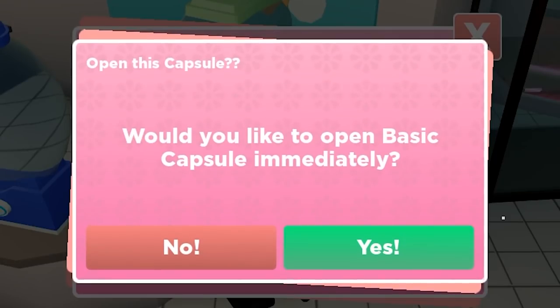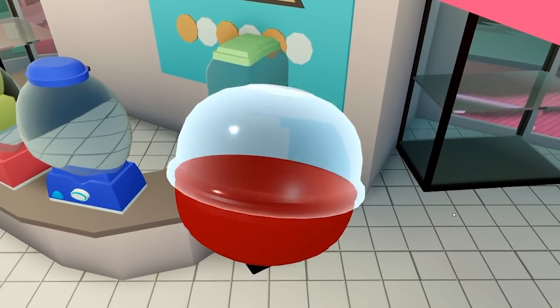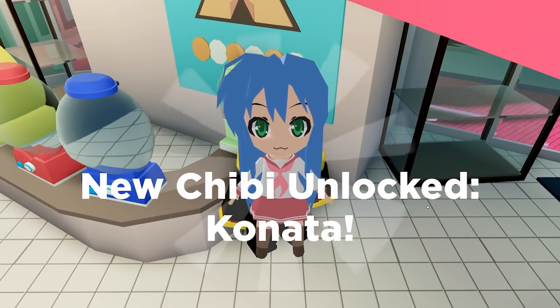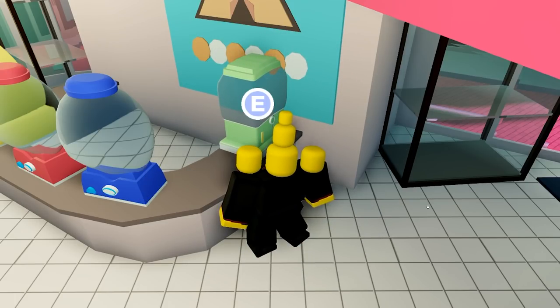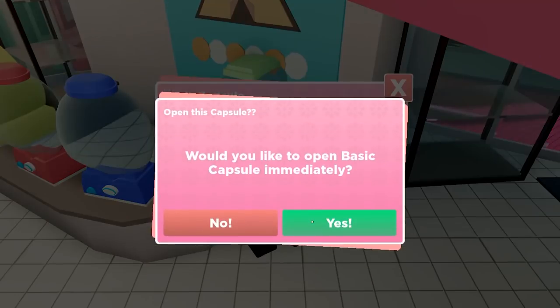Let's see what we get. Basic capsule - cool animation, it opens up. And we got Konata! I have no idea who that is, but cool. I feel like we can equip three, so let's just open up three - why not?